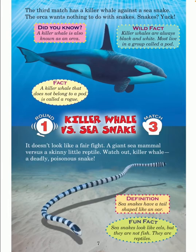The third match has a killer whale against a sea snake. The orca wants nothing to do with snakes. Did you know? A killer whale is also known as an orca. Wild fact: killer whales are always black and white. Most live in a group called a pod. Fact: a killer whale that does not belong to a pod is called a rogue.